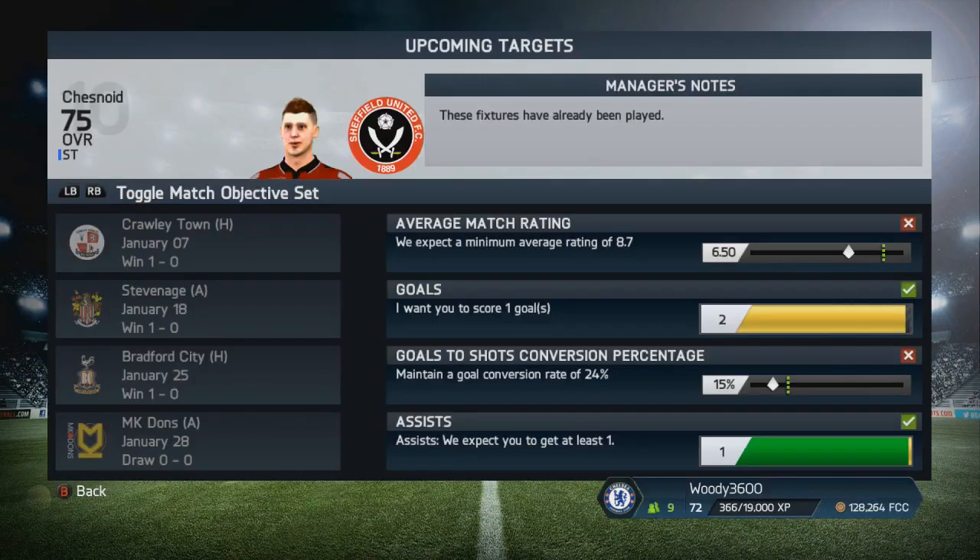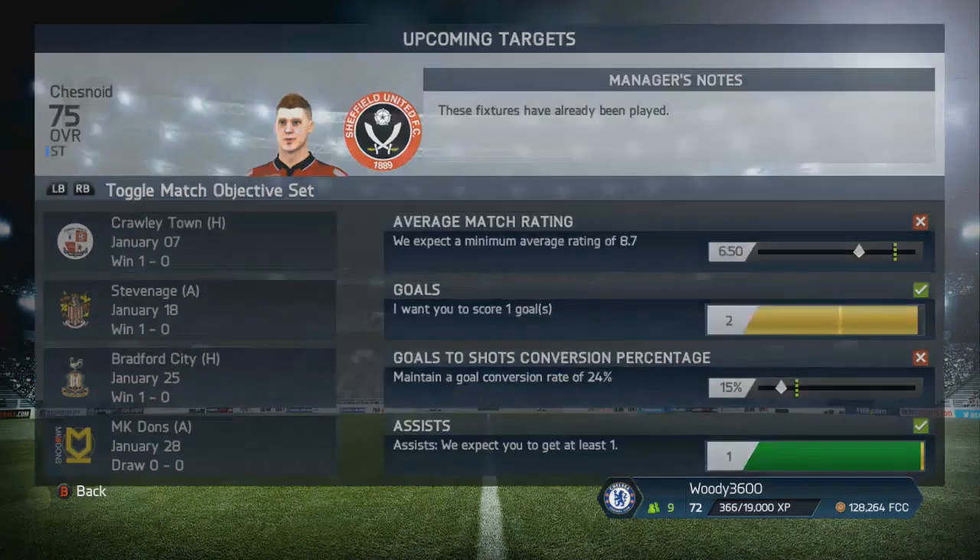Before we even get a chance to get to the game, we've come up with the upcoming targets. We've met the targets in two of the four objectives. We've got the assists and the goals — one assist and two goals. The 8.7 minimum rating was a bit too much for us to come anywhere close to; a bit overambitious from the manager. And unfortunately we weren't able to maintain a goal conversion rate at 24% — only 15%. But only three goals in the four games and we got two of those, so can't complain too much.